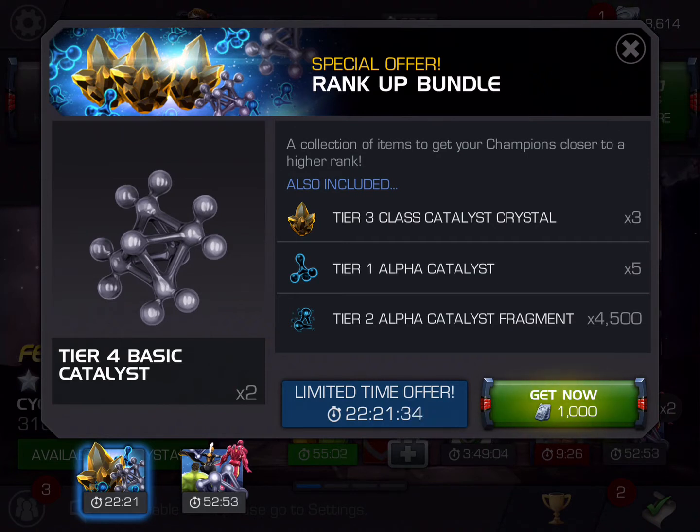Let's say you're somebody who's new to the game and you've got one great 4-star — maybe it's a Star Lord, maybe it's a Scarlet Witch. You now have the ability through buying these offers to take them to rank 5 and get your first rank 5 player. For those of you who haven't done it yet, it's a great feeling. It's a big time achievement in the game, and congrats to you if that's you.